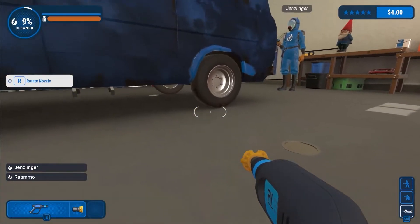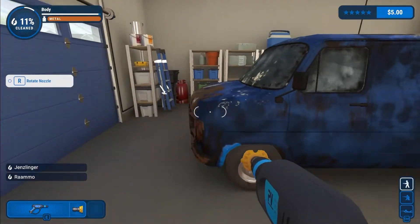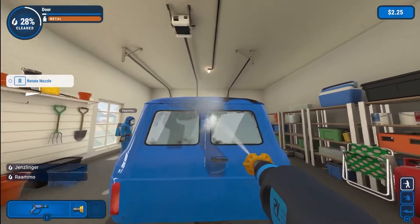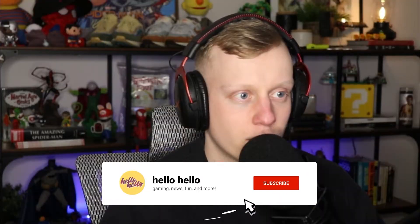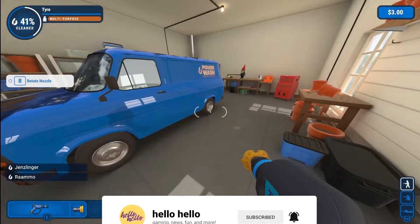You gotta get everything — you can throne and do all sorts. These tires are clean! You can't leave any spots, we need to get 100%. Oh my god, there's a logo — it's our van! Where did we go? How did we let it get to this point? Look at that — that's how you clean a car. Rotate nozzle.